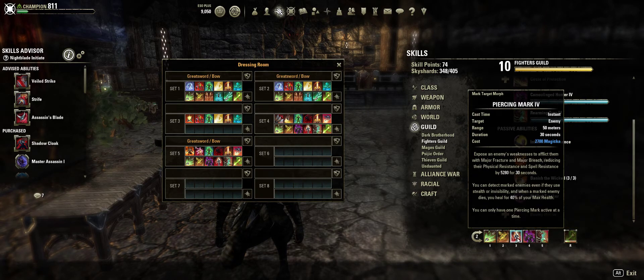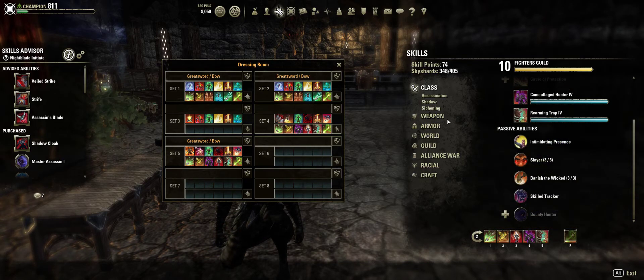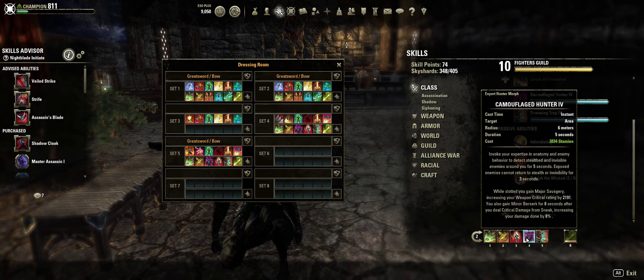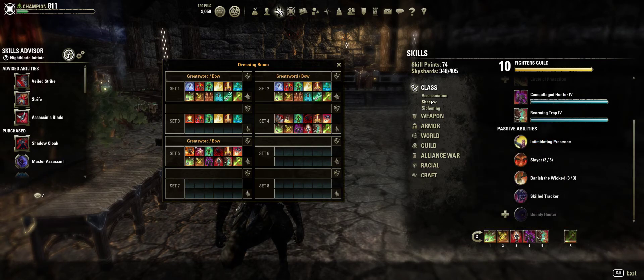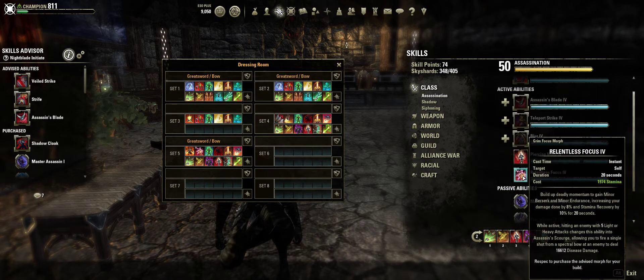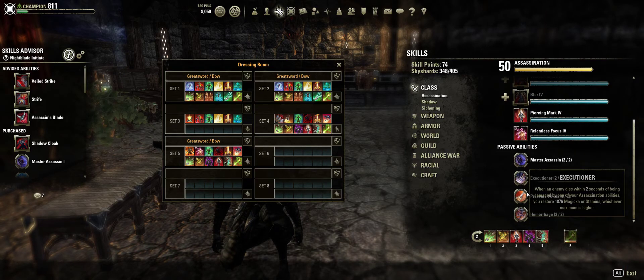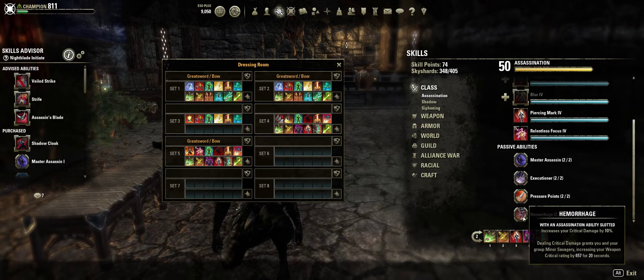My fighter-scale abilities and Piercing Mark — I have all of my bar mainly for the passives. Right here: 2,191 weapon crit. You get the passive for the Assassin's Guild by having that equipped. The Assassin Guild passive — weapon crit ratings go up by 438 for each Assassin ability slotted.